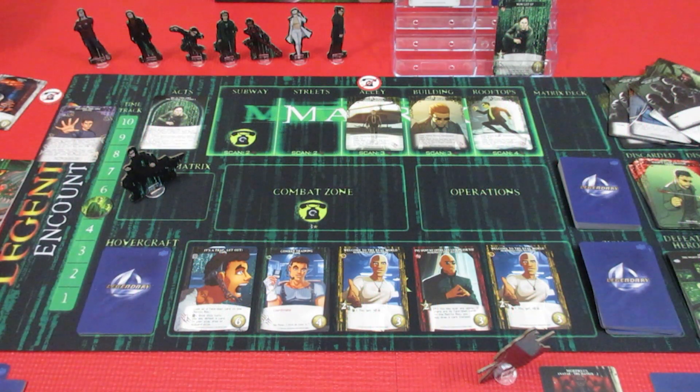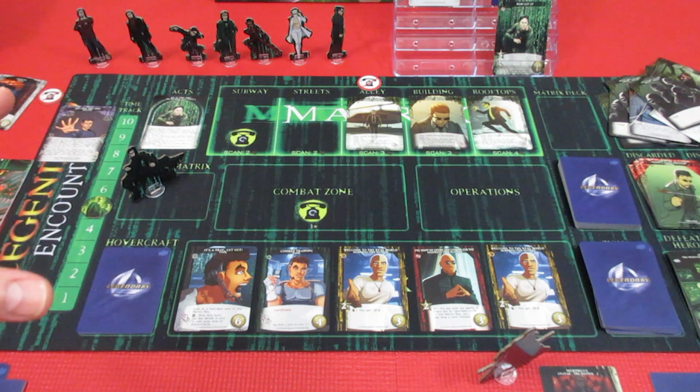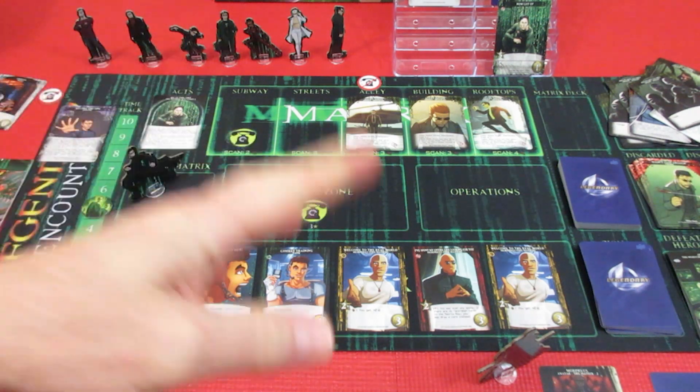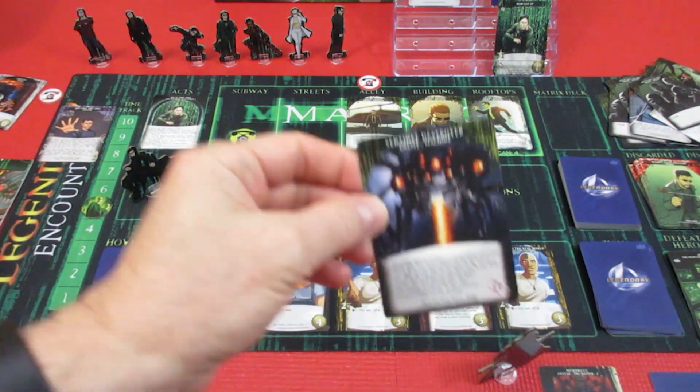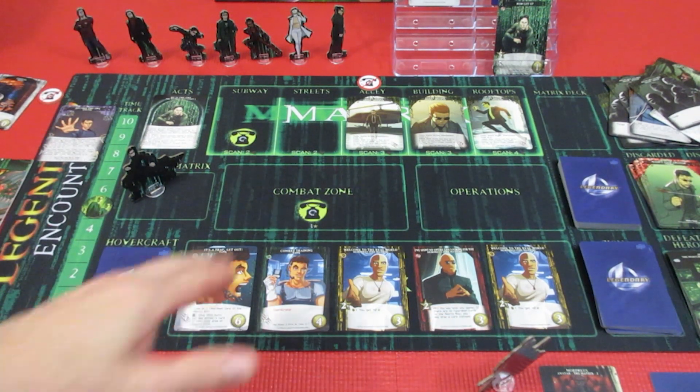Welcome back to Legendary Encounters: The Matrix! This is it - we're going to finish off today. It's Neo! He's in The Matrix, trying to increase the time track to become the one, and the Sentinels are chewing on the Nebuchadnezzar with Morpheus hanging in there. Let's begin.